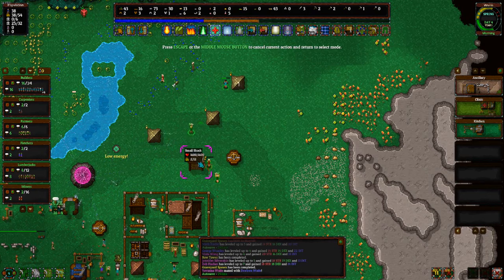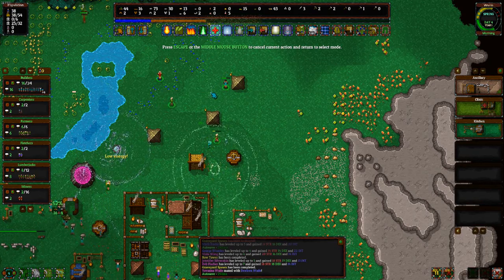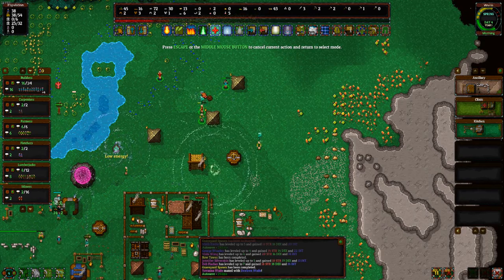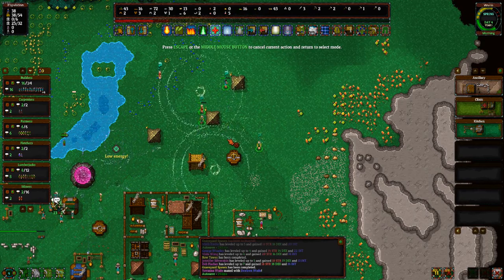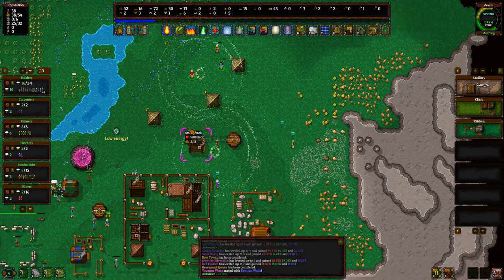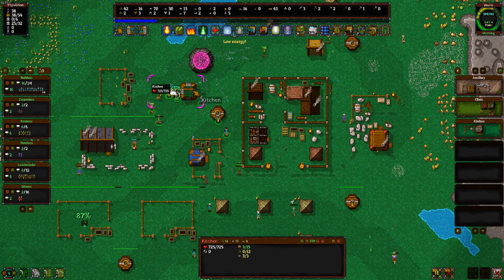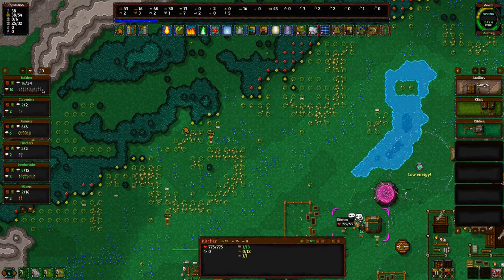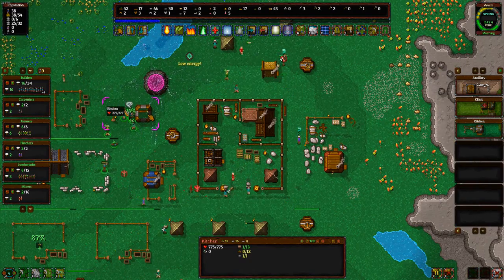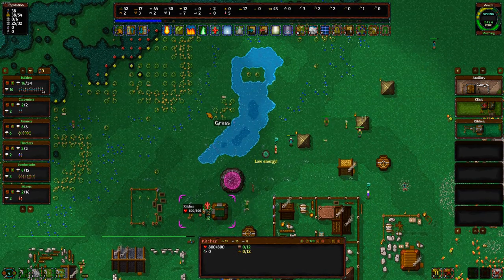Let's try a healing aura on him. Of course he wants to leave right when I do that. Got those people healing up. Our kitchen here is at 63%. Still waiting on wood — we're waiting on 12 wood.